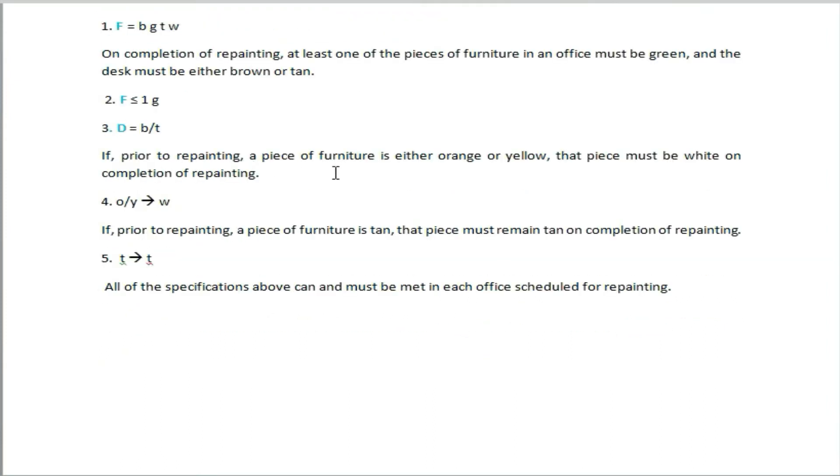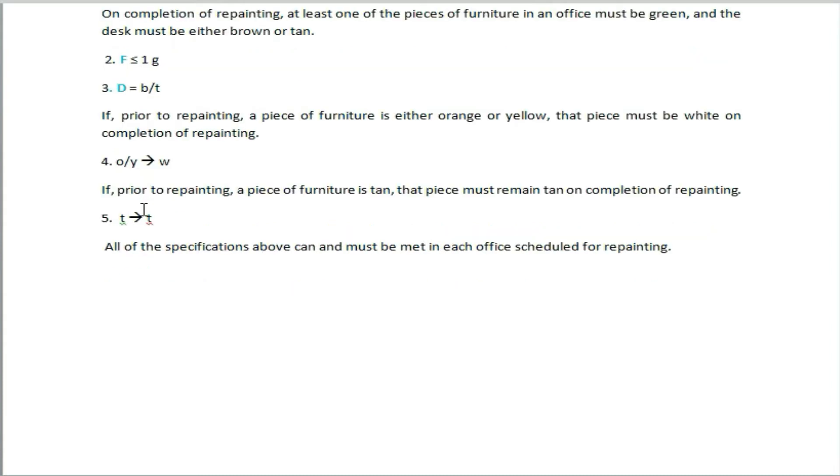If prior to repainting a piece of furniture is either orange or yellow, that piece must be white on completion of repainting. If prior to repainting a piece of furniture is tan, that piece must remain tan on completion of repainting.